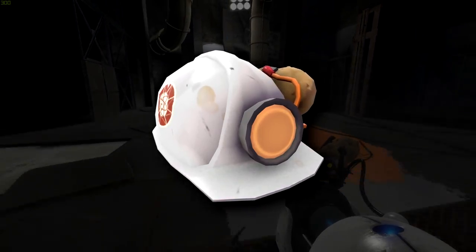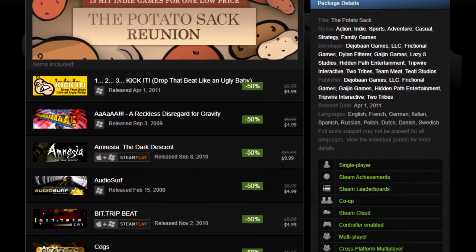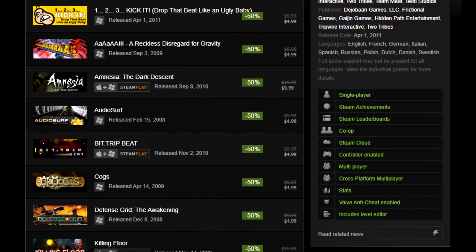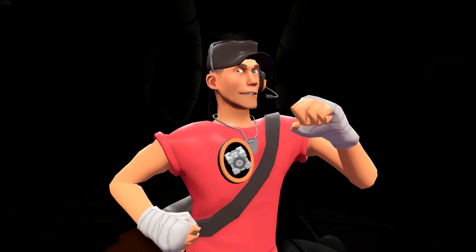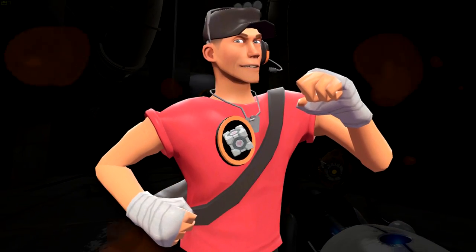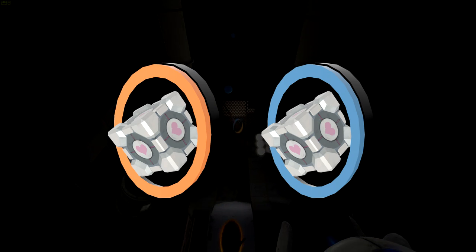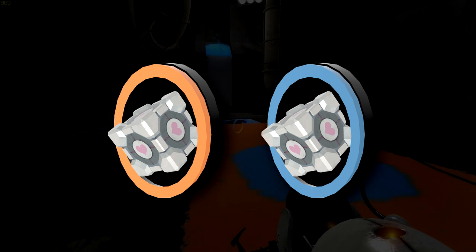But where does the Aperture Labs Hard Hat fit into all of this? The hat was awarded to those who purchased the Potato Sack of 13 games and took part in a certain amount of the accompanying ARG. Along with the Aperture Labs Hard Hat, ARG participants were also able to claim the Resurrection Associate Pin — a badge featuring Portal's best character, the Weighted Companion Cube, as he emerges from a Portal with team colours closely resembling the orange and blue of the portals in Portal.